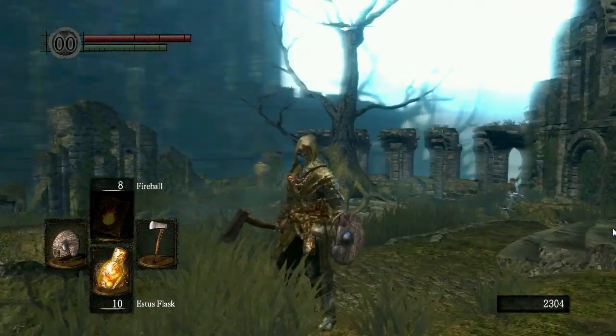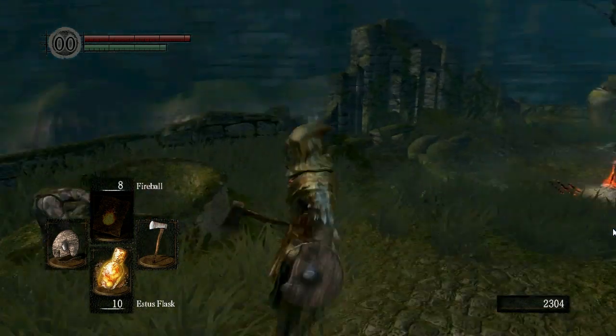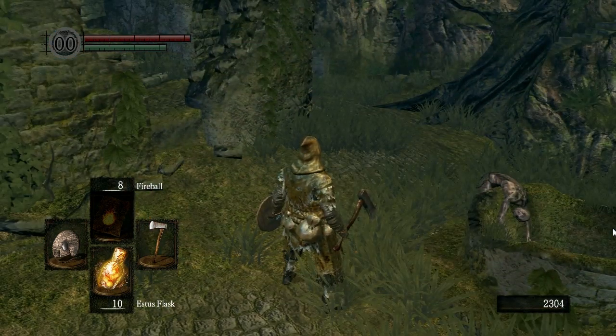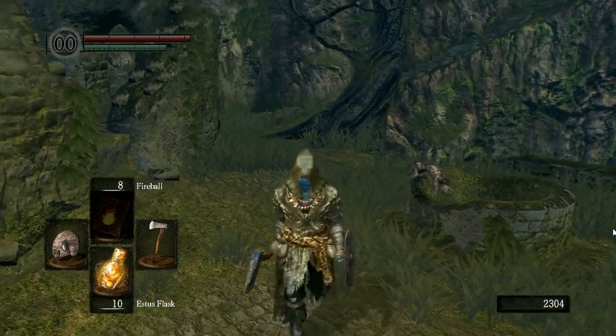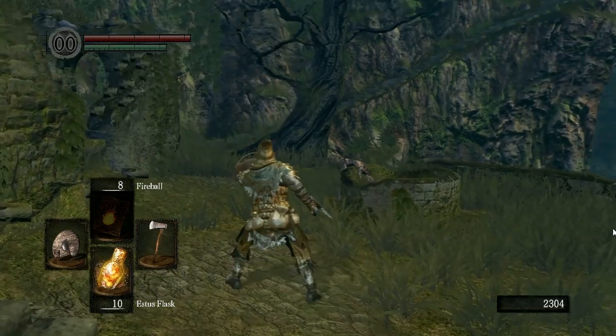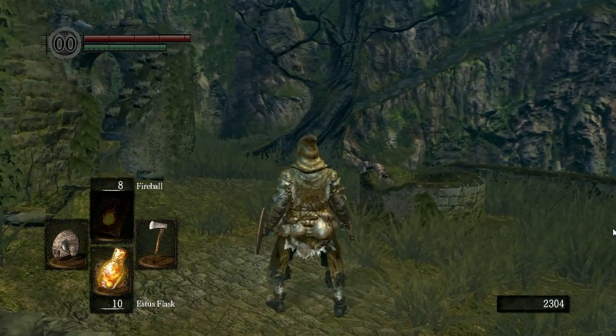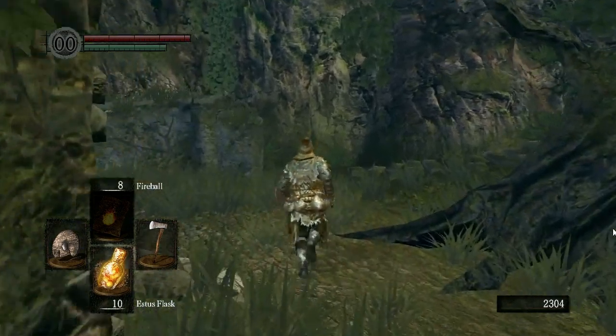The point is that you never want to have your shield out unless you are absolutely certain you're about to be attacked and need to block. Otherwise, keep your shield down. Lock onto the guy, back up from him, dodge around him, but don't put that shield out until he is about to attack you. Then block and put it back down again. Otherwise your stamina is going to regenerate way too slowly and you'll find yourself in some tight spots.